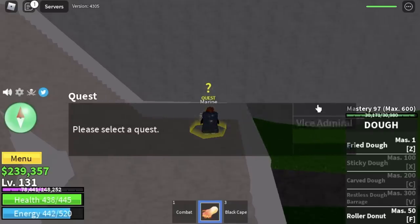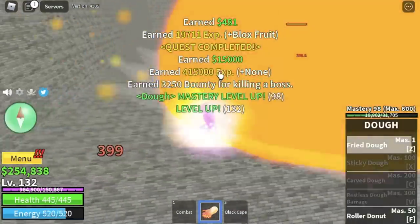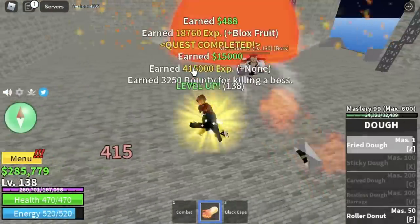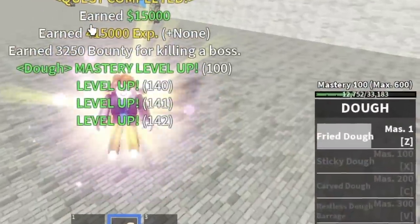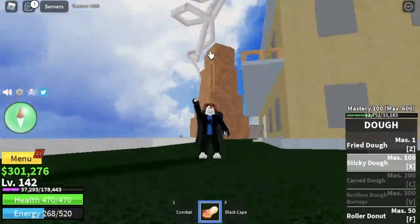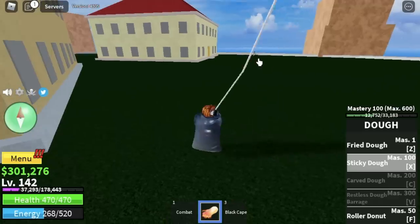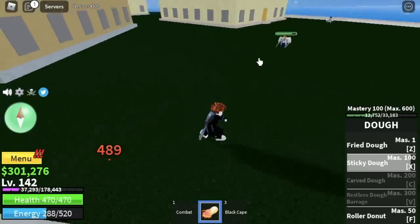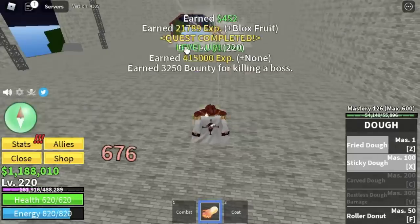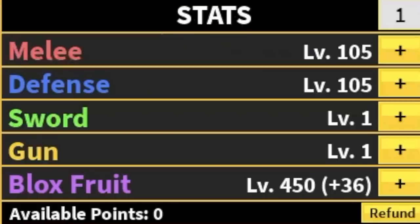Go straight to the Vice Admiral. You're gonna defeat him, and you're gonna reach 100 mastery with your Doe Fruit and unlock your third skill. This skill will throw your enemy wherever you're facing the moment you release the hotkey for Sticky Doe. So back to grinding — we're gonna grind here until you reach level 220. Stat check: melee and defense 105, Blox Fruits 450.